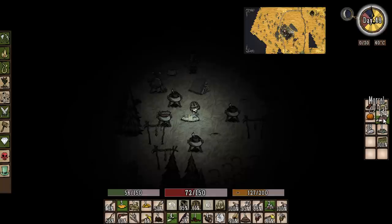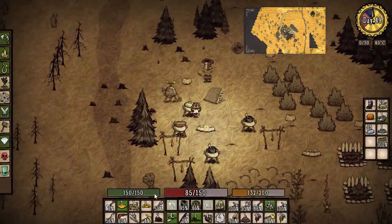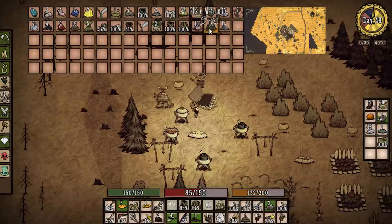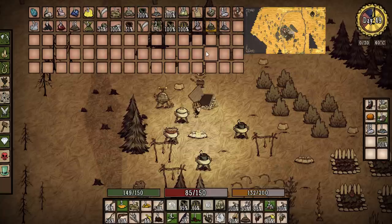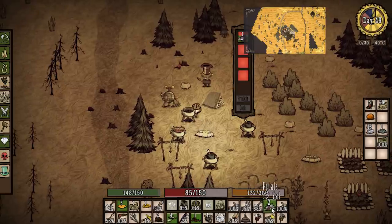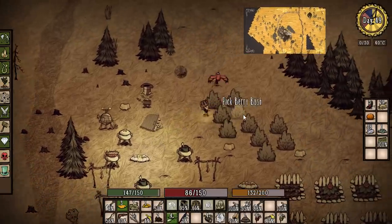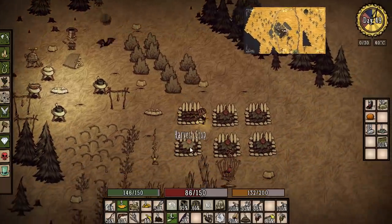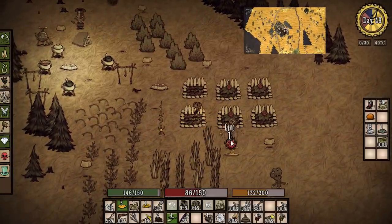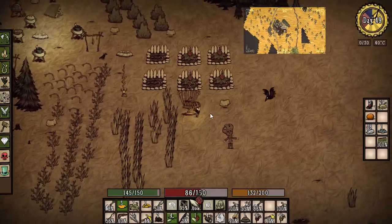Day 49 is almost started. Let's grab our meaty stew and eat right now. Our health is backed up, our hunger is backed up. We have an abundance of food. We'll use the crockpot and throw some stuff in. We'll eat these petals — our sanity wasn't doing great. We can throw in some berries too. Let's also feed some berries to the bird and see what happens.